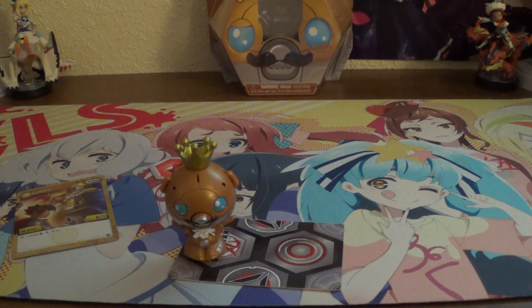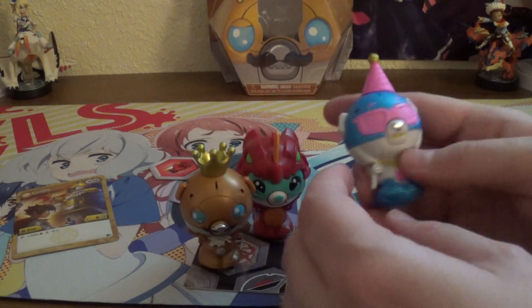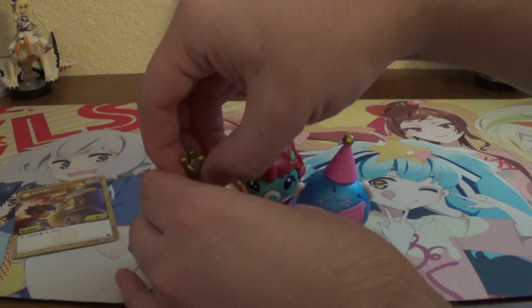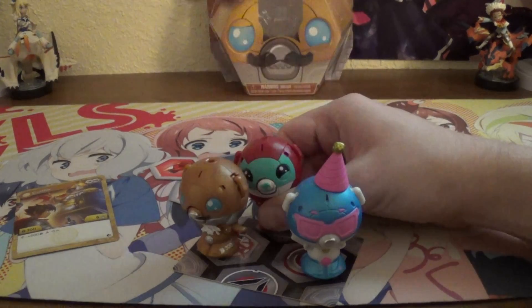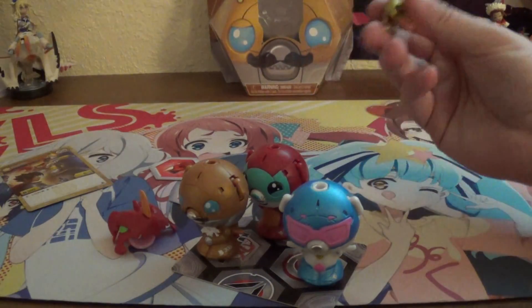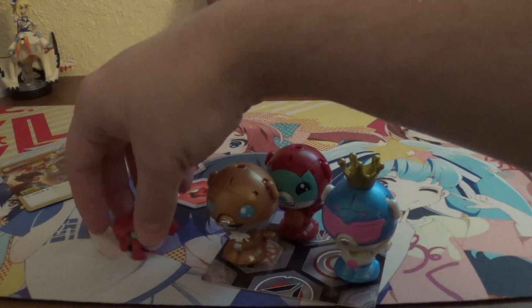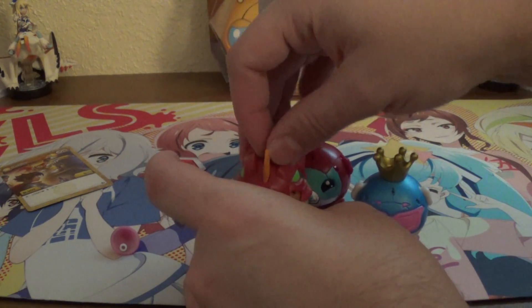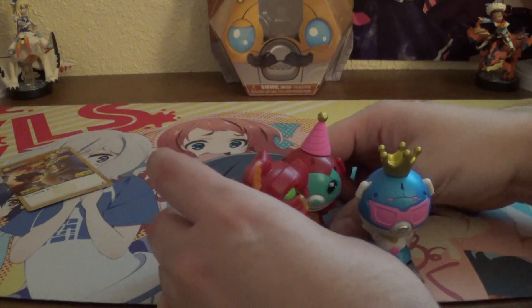Now that we're at the end of all three of these Cosplay Cubbos, here's our current three all together. And since they are essentially Baku Gear — I think I've been saying Battle Gear this whole time, gosh dang it — you can switch them around. So give Party Cat Cubbo the Crown, King Cubbo the Drago Head, and Drago Cubbo the Party Hat.